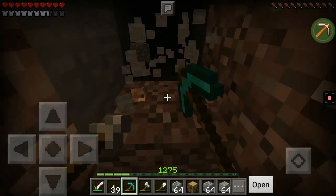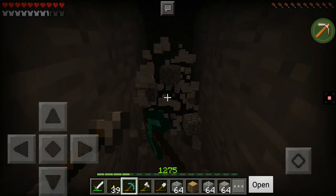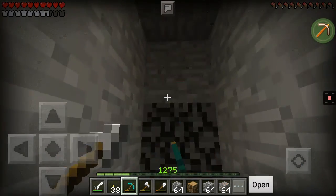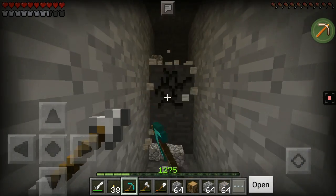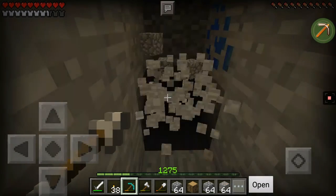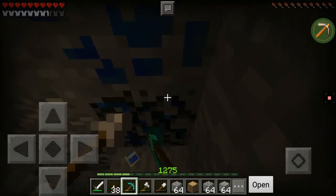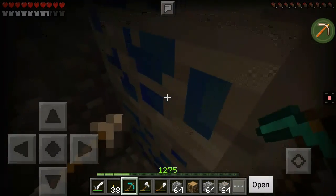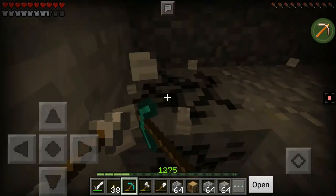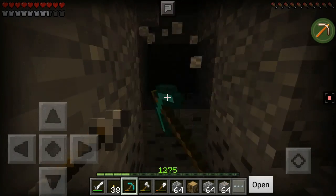Let's just keep on doing this. If you smelt these tools you get iron nuggets back — if we smelt nine iron tools we get nine iron nuggets, then we can have our iron ingots back. Hey, lapis — that's the color we need. We also need lapis for enchanting, yeah.